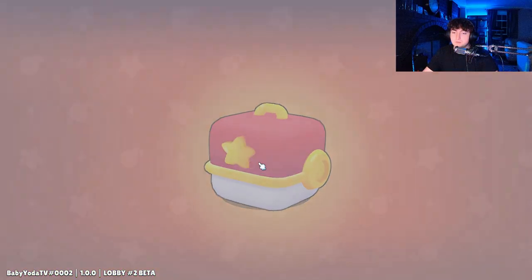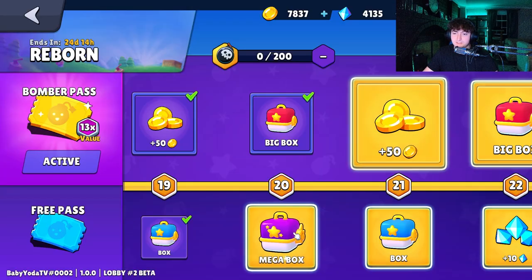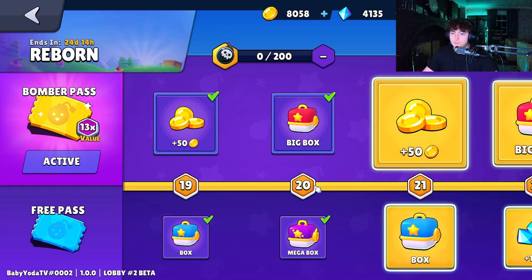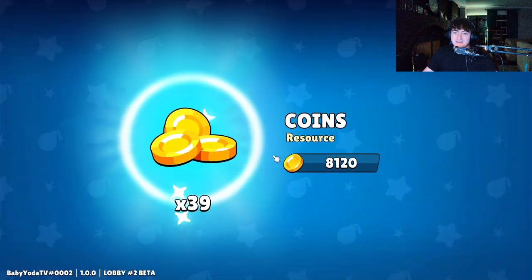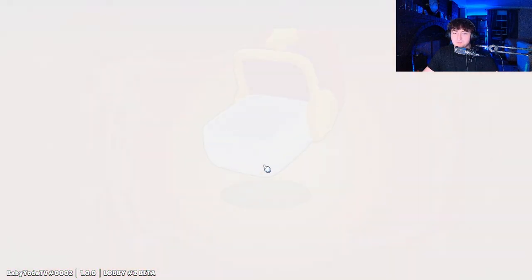I've always been on the lookout for games that have cross-platform ability like Stumble Guys, and this is one of them - you can play on Steam, you can play on mobile. There are different events and different skins. It almost looks like they're made by the same company but they're not.